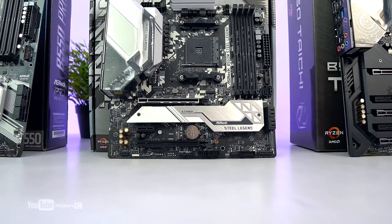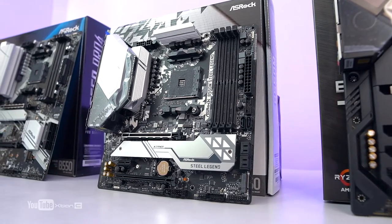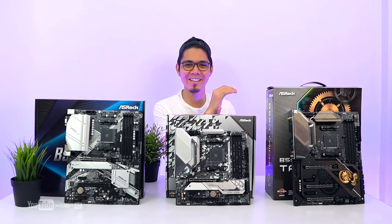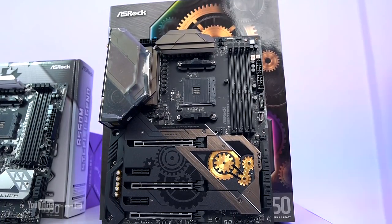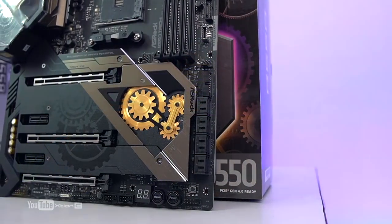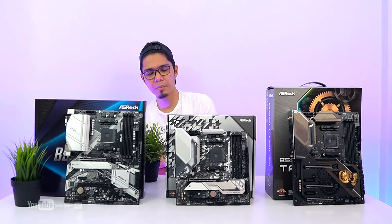So B550 M — kung gusto nyo naman balance, medyo maganda sa aesthetics or design ng mga motherboard, tapos compact siya. Meron din kasing ATX version nito na Steel Legend. For the top of the line, syempre lahat nandito nilagay nila — I like the design, maganda po yung design nya. Kahit si misis nakita yung motherboard, sabi niya wow ang ganda ng kulay nito. Maganda din yung color combination ng brown and bronze with konting accent ng gold. So I'll check guys kung makakabuild ako nito — my first time na makakita ng Taichi model ni ASRock, ang ganda pala ng design nya. Around 14,000 to 16,000 — i-update ko kayo sa description kung magkano yung price ng B550 Taichi.